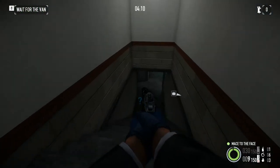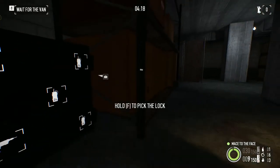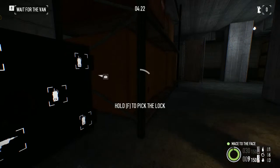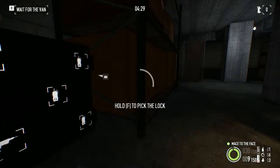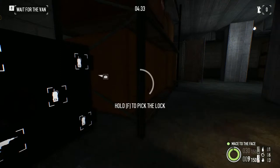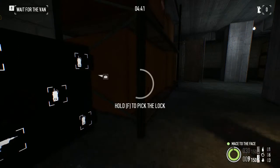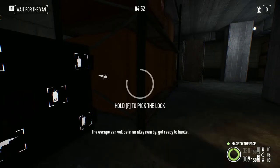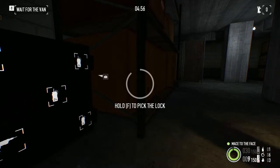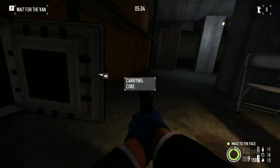I'm just going to go ahead and go in — I don't think I need to get rid of that guy. I might regret that later but for now he's fine. It looks like we have a second safe, so let's go ahead and get to work on this one. C4 would definitely be faster but I'm okay with this. The getaway driver isn't even here yet, so might as well crack this sucker. Let's see how many bags of coke we're going to have in here. Looks like five.